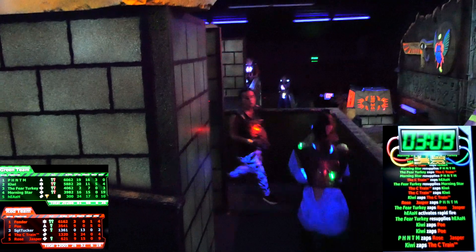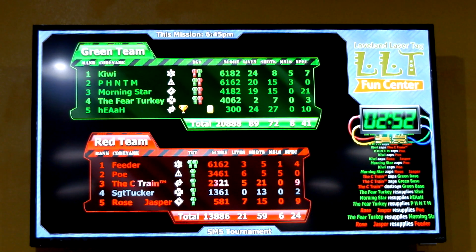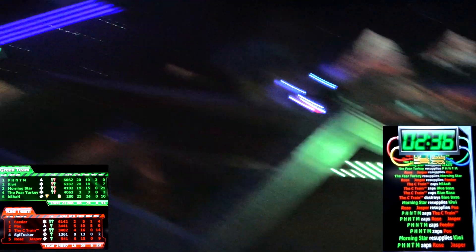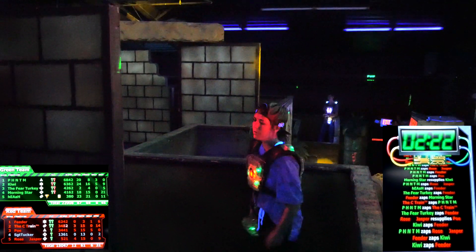C-Train Caleb is still trying to poke in even though he's at six lives, getting a couple lives off a couple people, but it's hard to do a lot of damage as a lone scout without much backup and no rapid fire. Fear Turkey the medic actually just surpassed the ammo in points. C-Train gets bases and Kiwi and Morningstar poke at Poe the heavy. Both red three-shots got a one-ammo resupply — they have five shots now to work with. Green team is just kind of setting up on the second floor getting some resupply so they can go kill off the rest of the red team.